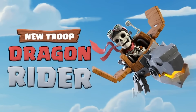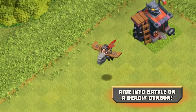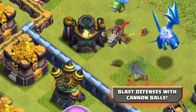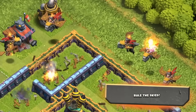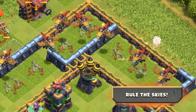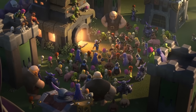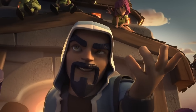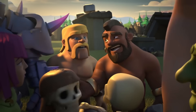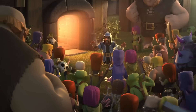Finally, we have the dragon rider, which was unlocked at Town Hall 13. This one is stronger, faster, and tankier than most other air troops, and it targets defenses, making it kind of like a mix of balloons and dragons. The dragon rider is definitely one of the best air troops in the game, but it is more reserved for the higher town hall levels, which means not many people can really use them. And that covers most of the air troops in Clash of Clans, not even counting the super troop versions, which are pretty similar to their normal counterparts.